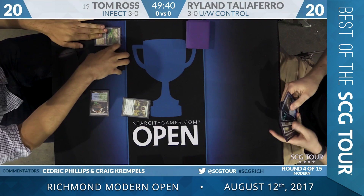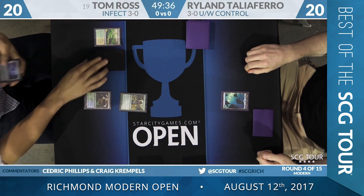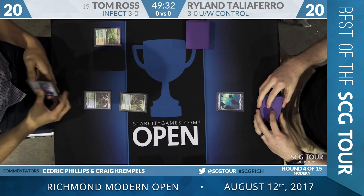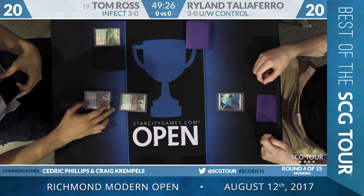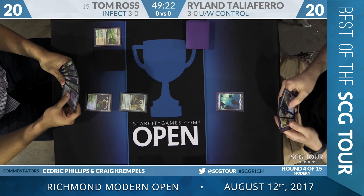Rylan Tyloffer is who we're going to watch here with blue-white control. Tom off to a good start here with Noble Hierarch. An island there from Tyloffer as we go over to Zeebos. I think this should be a pretty good matchup for Tom. Obviously, he's not going to be pressured at all by the blue-white deck — it's not going to attack his hand, so his cards are always safe.